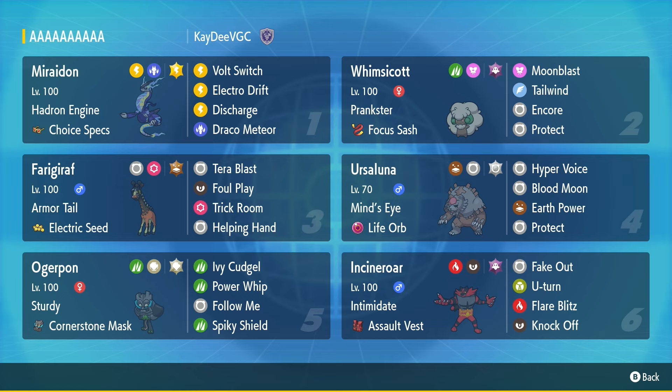Quite a standard set for Incineroar. You could consider Snarl, but I think Knock Off is quite good in this meta — you can knock off items like Calyrex's or Choice Specs off of opposing Maraidon. You get to do a lot with this Incineroar. So without further ado, let's get into some battles.